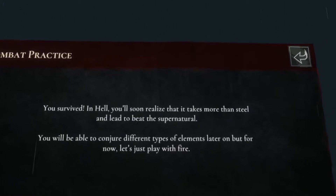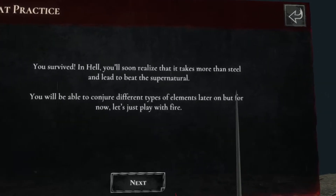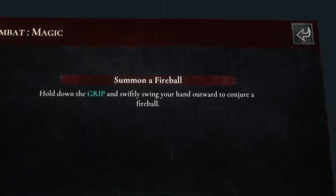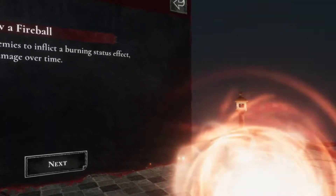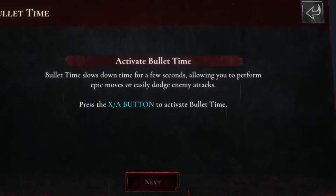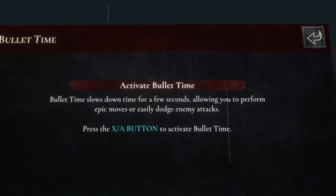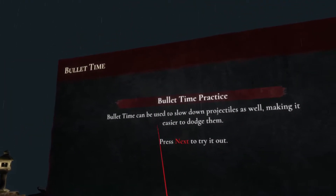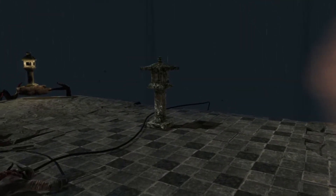You survived in hell. You'll soon realize it takes more than steel and lead to beat it. You'll be able to conjure different types of elements later on, but for now let's just play with fire. Hold down the grip and swiftly swing your hand outwards to conjure a fireball - that's cool. Throw the fireball at nearby enemies - it causes a burning effect. Bullet time slows down time for a few seconds, allowing you to perform epic moves or easily dodge enemy attacks. Press the X or A button to activate bullet time.